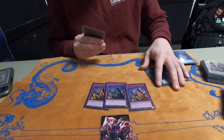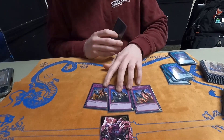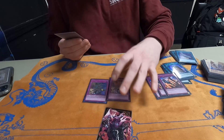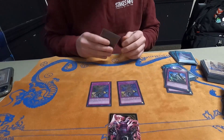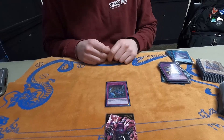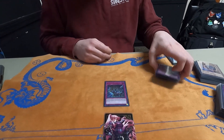For traps, I play Solemn Judgment because the deck has no negates, so just having Judgment really saves you big time. Two D.D. Barrier — short on room, but it's a great Crossout target and great to draw going first; that'll win you games by itself. And then finally just the one Evenly, to play if I'm going second. That's the side deck.